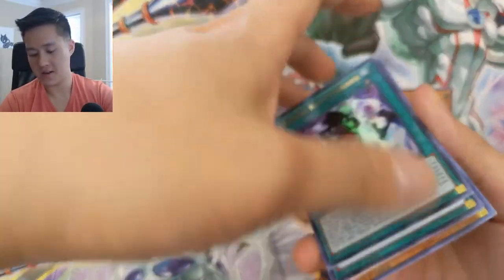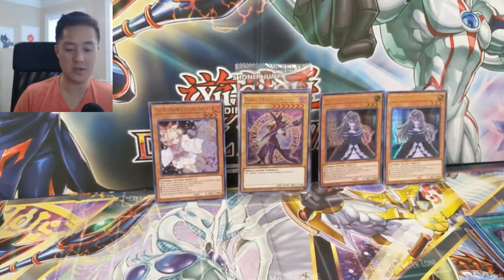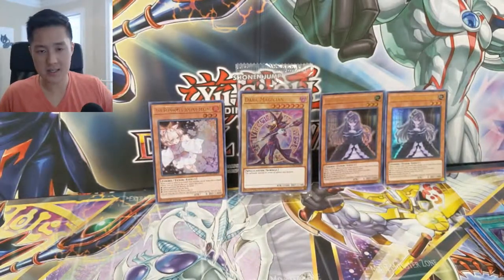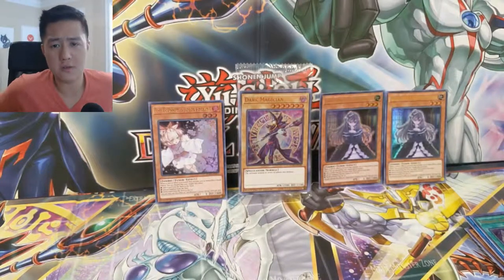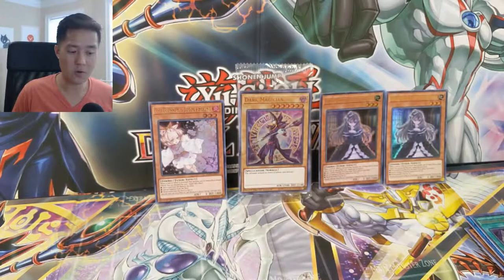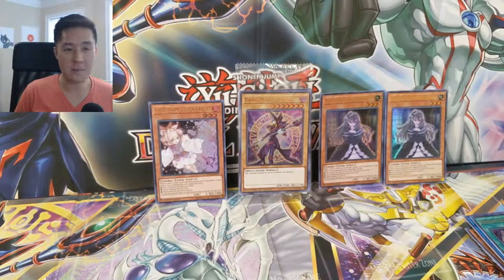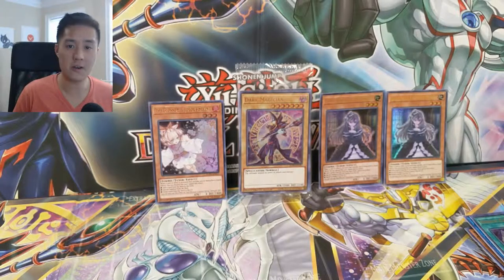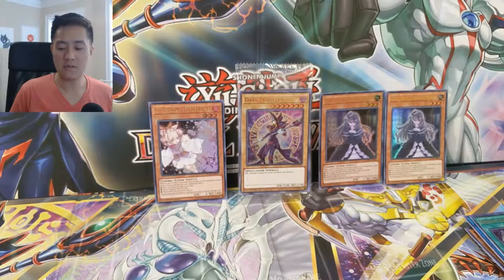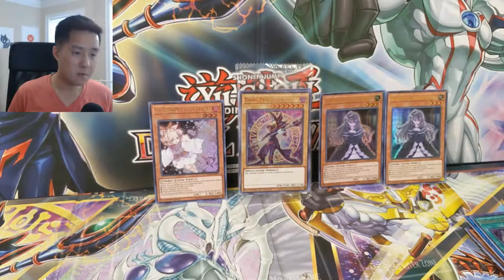Yeah, we got hand traps! We have two Ghost Belles and Haunted Mansion as well as the Ash Blossom and Joyous Spring. Very happy with that opening. Definitely probably our best box so far as far as the Duel Power openings go. Loving this set. If you're enjoying this set or the content, please hit that like button. If you're not already subscribed, please hit that subscribe button so you know when we do future videos. We do a Pokémon video every day and Yu-Gi-Oh slash Magic about every other day, so definitely a lot of content to come.